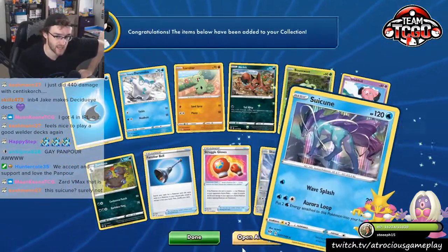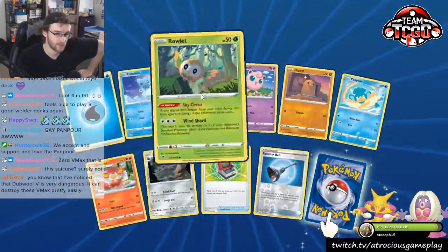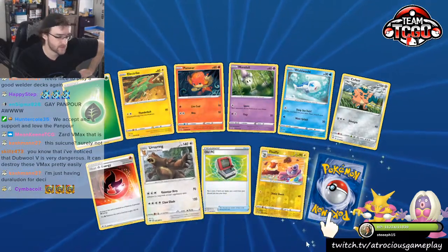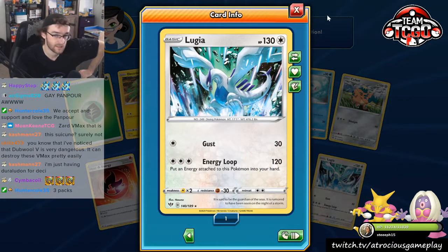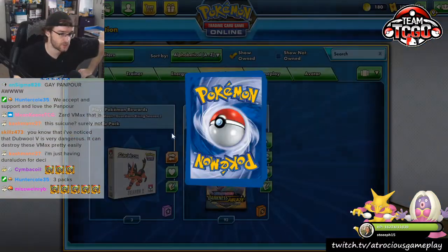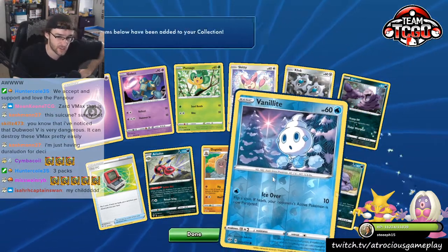I need y'all to give some luck to Ho-Oh. Double V is very dangerous — it can destroy these VMAXs pretty easily. Double V is very interesting. Here's a Lugia for Captain Swan. If you are enjoying this video so far — this is going to be put on YouTube — make sure to go check us out at twitch.tv/atrociousgameplay. It's in the bottom right corner of your screen. As it always is for our YouTube videos, make sure to go check that out.